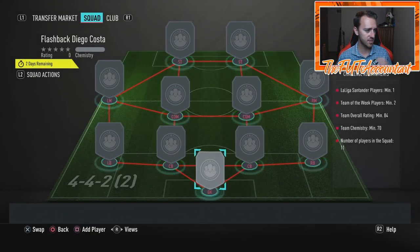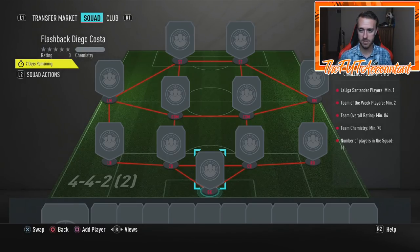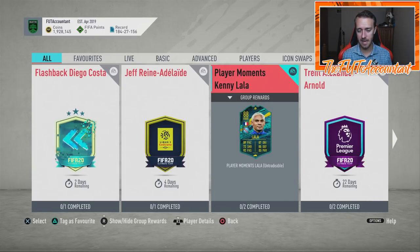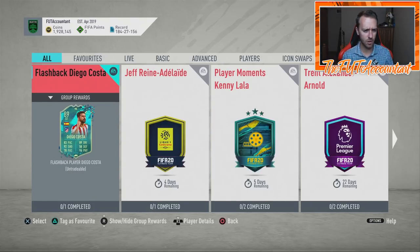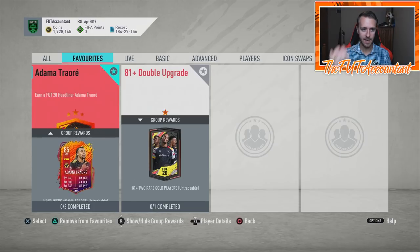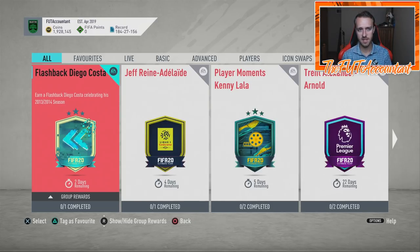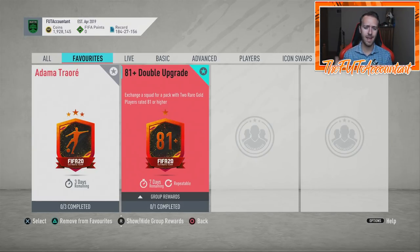This SBC doesn't cost that much — Futbin says it's around 77k on PlayStation, so roughly 80k range. It requires two Team of the Weeks with a La Liga player and an 84-rated squad. I'm probably going to craft this after I do Traore, because it looks fun. After I hit some of those 81-plus double upgrades and get Traore, I'll probably go for flashback Diego Costa. Interesting that it's only out for three days total — expiring Thursday 6pm UK.